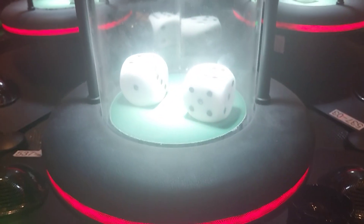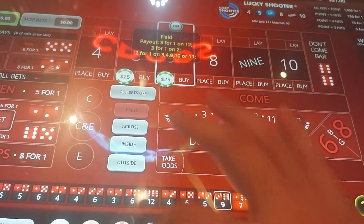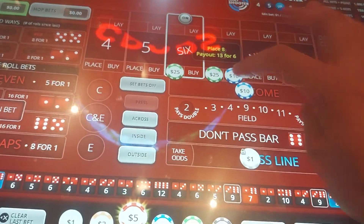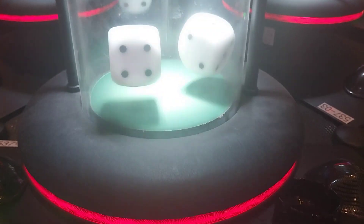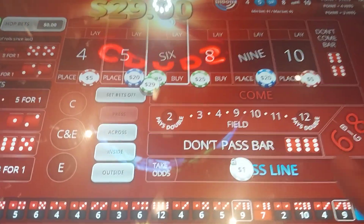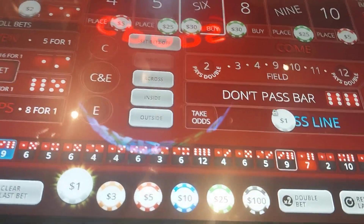Alright, how's it going? Let's get some money out there. All over the place here. Okay, hundred plus four. Nice. We'll press all the inside numbers. Nine dollars. Let's put some money on the hard. A dollar left, let's put it on the hard.